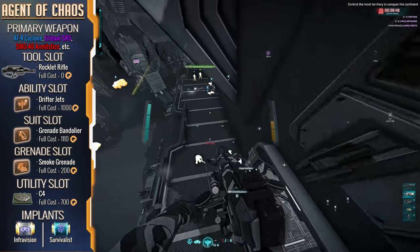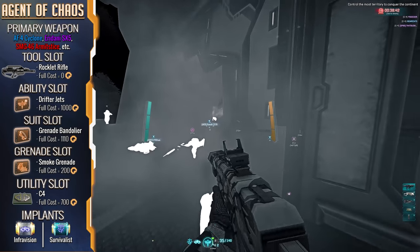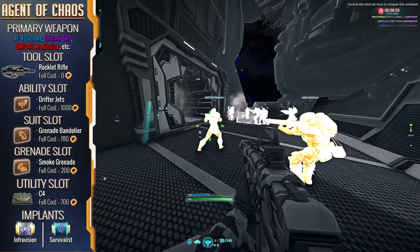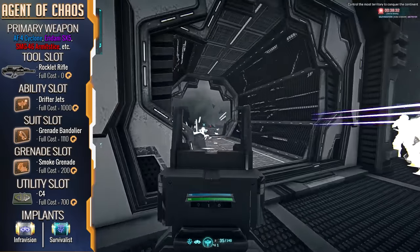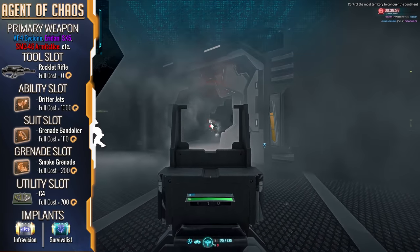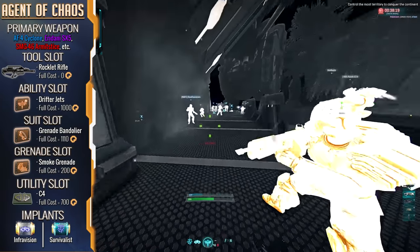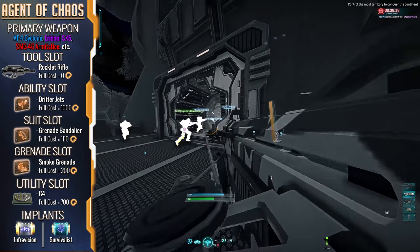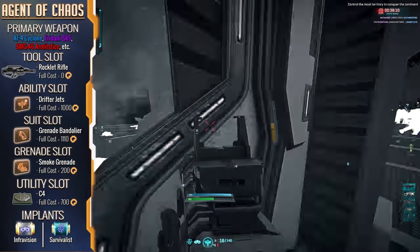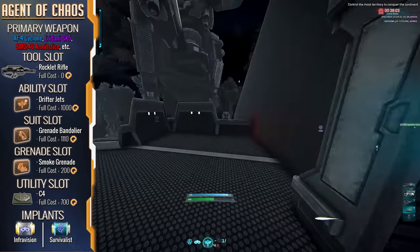Lastly, let's say you're the chaotic neutral of your outfit and you just hate everyone equally — friendly or foe. Here is my Agent of Chaos build. The Exceptional Infravision implant makes this an endgame piece, but combine it with the Hunter QCX crossbow with smoke bolts, a Grenade Bandolier with full smoke grenades, and a CQC SMG like the Cyclone, and you have the capacity to confuse a whole platoon and go to town while you can still see as clear as day. Find an elevated position, launch off with some Drifter Jump Jets, coat the area below in smoke, land in it, and have fun — enjoy the farm as you laugh maniacally earning a ton of certs off of your enemy's panic.